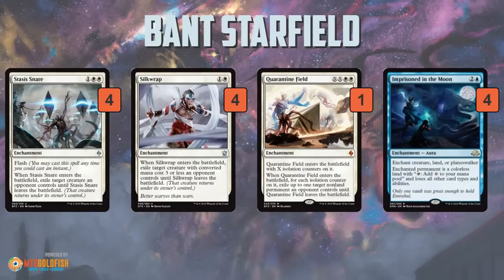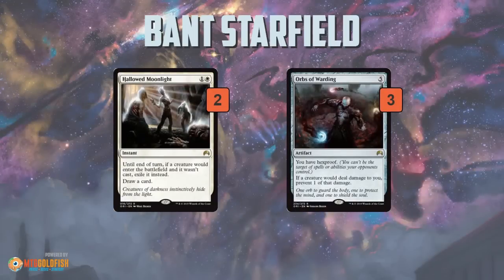Prison in the Moon is another new addition from Eldritch Moon. The nice part is it gets a creature, a land, or a Planeswalker. One of the things that was annoying for Starfield in the past — because a lot of the enchantments are sorcery speed — were creature lands. If your opponent has Shambling Vents or a Lumbering Falls with hexproof, it's really hard to deal with. Well, Prison in the Moon can target those lands while they're in land form and just turns them into a regular colorless land that can't attack. It's an awesome new addition even though it doesn't turn into a creature since it's an aura.